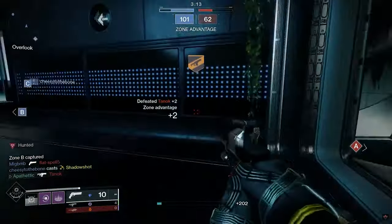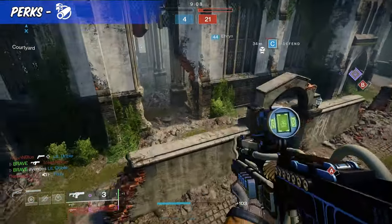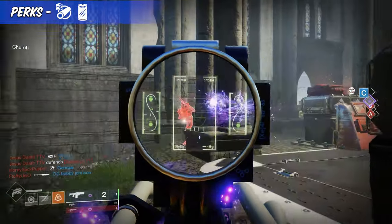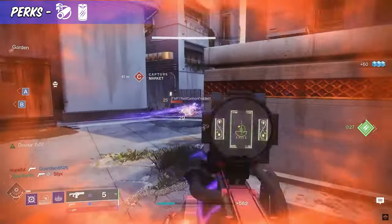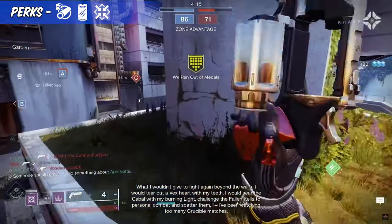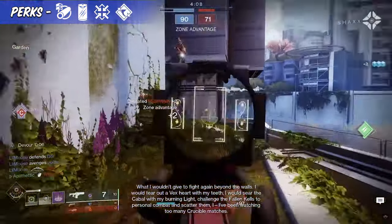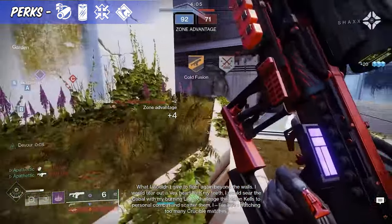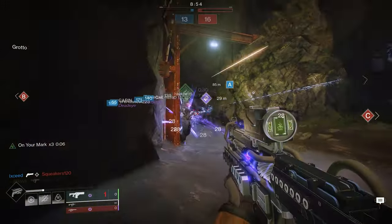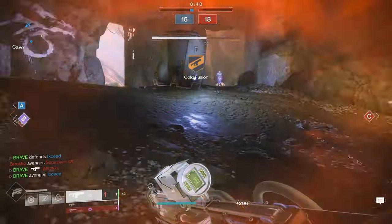When choosing a barrel, go with Arrowhead Break to boost handling and recoil direction. For the battery, choose Particle Repeater to boost stability. In the next column, the best choice is Enhanced Firmly Planted, which further boosts stability and recoil direction when you're crouched. The perk in the final column really takes this fusion rifle to the extremes — Enhanced Successful Warmup boosts the charge time with each final blow you get. The Likely Suspect saw an immediate boost in usage at the beginning of Witch Queen, and with it still being a top-tier craftable option, I don't see this fusion rifle dropping lower on the list.